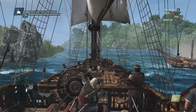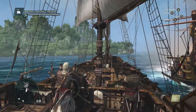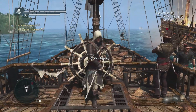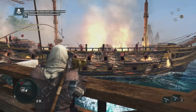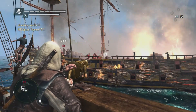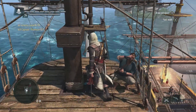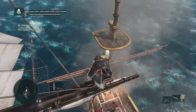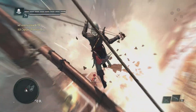Boarding is very important in AC4. As a pirate, this is something you need to do to gain cargo and to plunder the ship. We can start the boarding from any angle, any orientation we wish. We have two objectives: one is to take out the crew, so we're going to use the swivel gun. We could have jumped into the water and climbed up the mast, or even swung with a rope to go in guns blazing. Now that we've taken out some of the crew, we're going to go after the captain using Edward's navigation abilities — seamlessly jumping from one ship to another, taking out the captain by surprise to win the boarding.